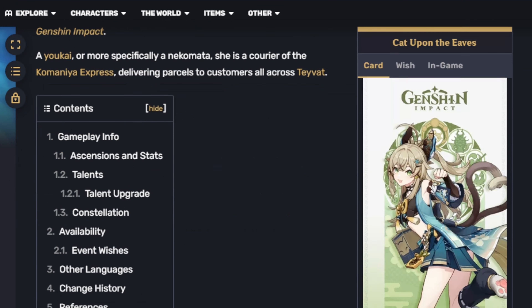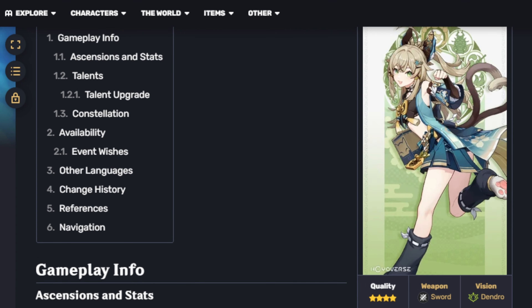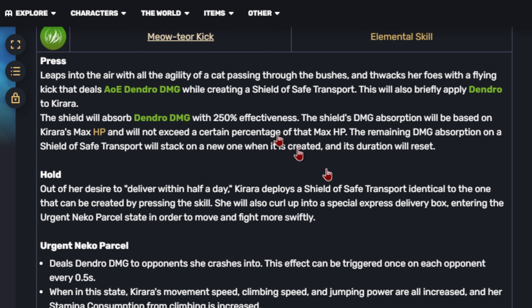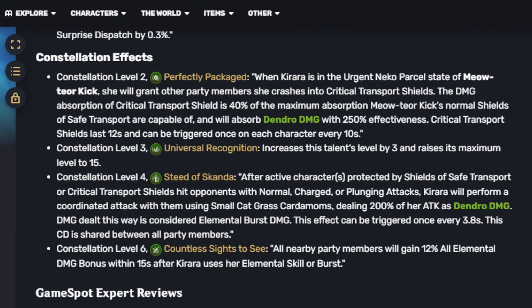She is an excellent character — a dendro shielder that is actually good. That is beyond fantastic. I will definitely be working on getting my Kirata up these upcoming weeks. Here's hoping I pull her to at least C4 so she gets that beyond amazing coordinated attack. I'm almost done with the chart for the upcoming Kuki video. Please like and subscribe — it is a huge benefit for a new creator like me. Leave a comment on who I should work on next or any questions you have about this video. I'm happy to help, and thank you for watching.